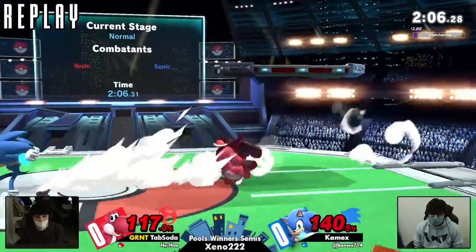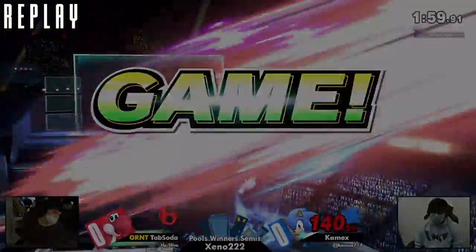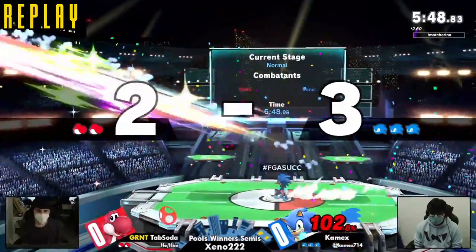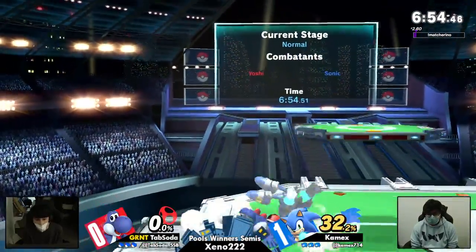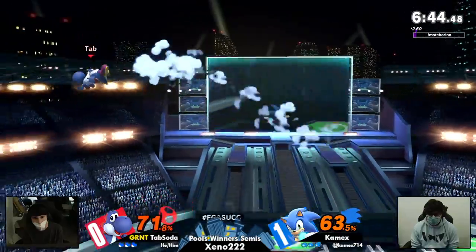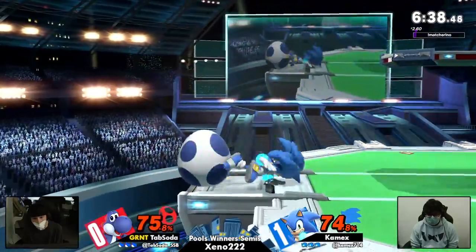That was a pretty tense game one. A lot of neutral happening, a lot of back and forth. There was no really one point where someone had a high advantage over the other — they were pretty even for most of the game. We're going right back with Yoshi and Sonic, but this time Yoshi's blue. One thing I think about Kamek's over Tab Soda is — I think Kamek's was doing just a little bit better at converting when he gets those openings. But it's back to being an even amount of percentage between the two players.